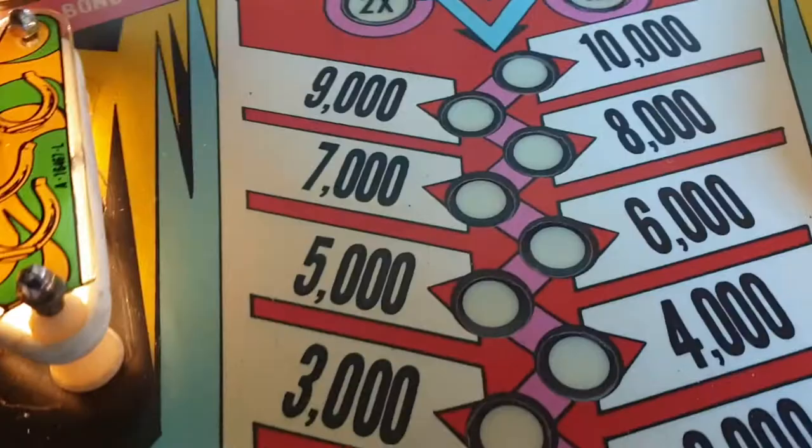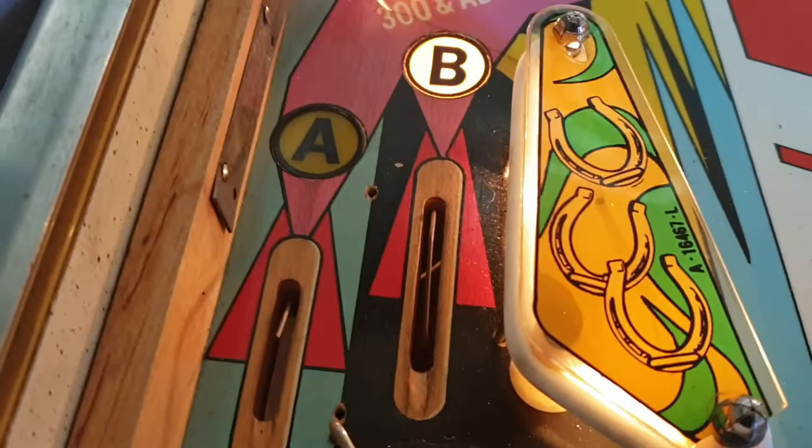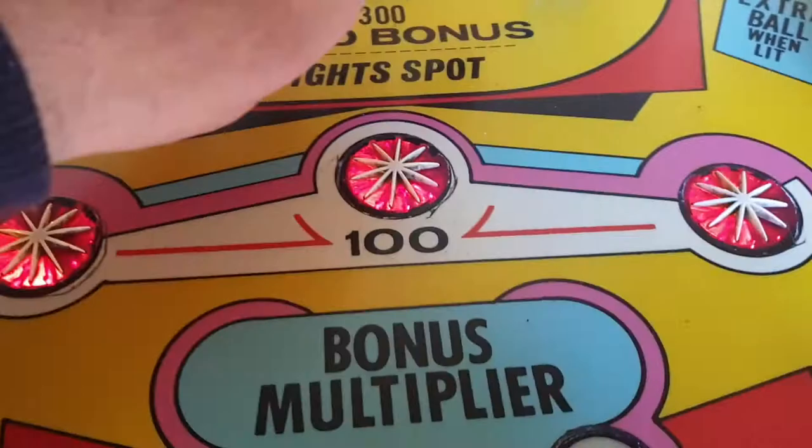The other idea is that you might roll down the side lane here. We've got to make new guides for there and there — they were missing on this, so we're actually doing that. But let's knock down that drop target, that drop target, and that drop target. Now the score is up to 6,000.